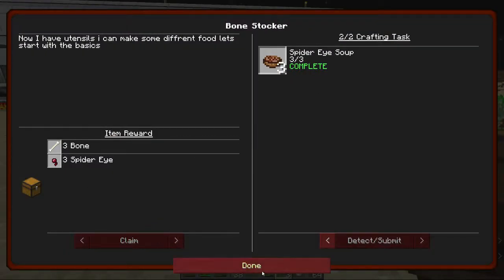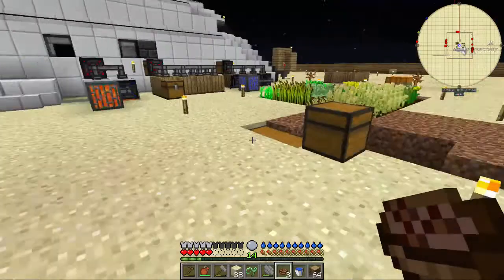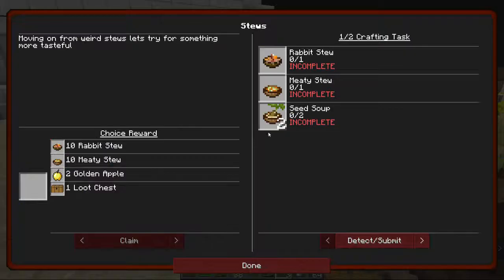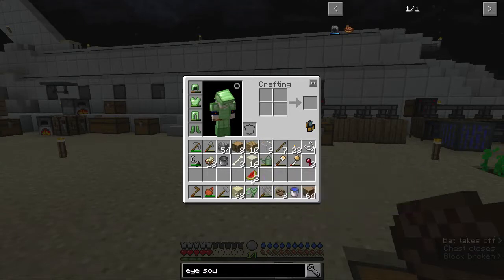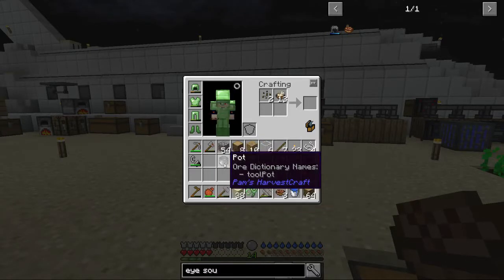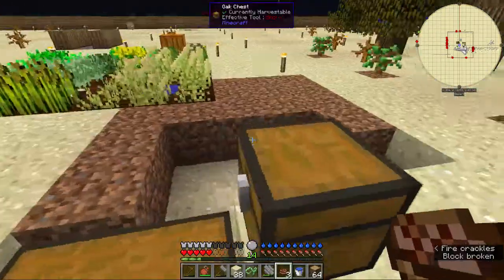Get her, get some bones, get her spider eyes back. So for this, we can do the seed soup — real easy, just find some seeds we have a lot of, or that we can make more of. Two — perfect. A little of this, some of that, and maybe some of that. There we go, more food for us.